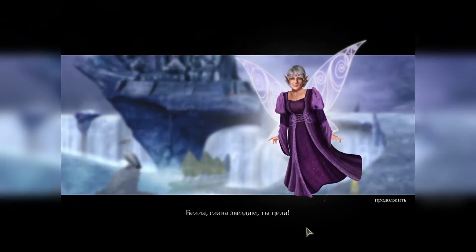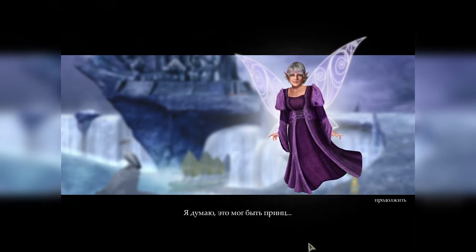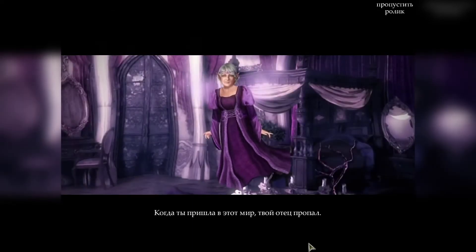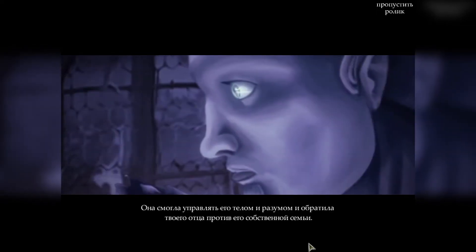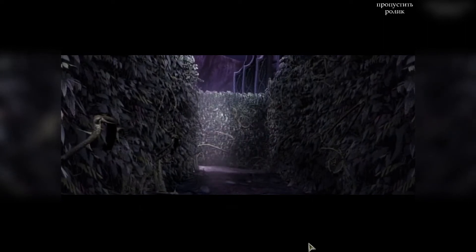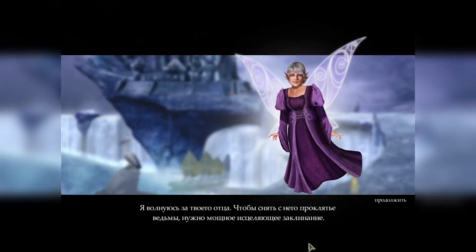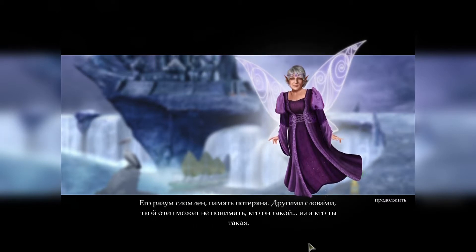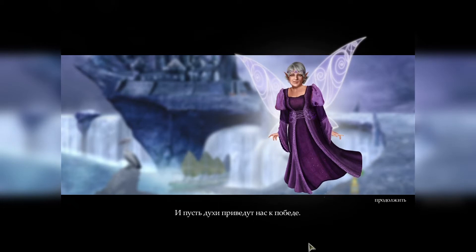Белла, слава звёздам, ты цела. Когда ведьма пленила нас, я успела заметить скитающегося по этим землям человека — думаю, это мог быть принц. Когда ты пришла в этот мир, твой отец пропал. Ведьма наложила заклятие, используя аромат проклятой чёрной розы. Она управляла его телом и разумом и обратила твоего отца против его собственной семьи. Думаю, он и тот старик, что скитается по этому краю — один и тот же человек. Твой отец. Чтобы снять с него проклятие, нужно мощное исцеляющее заклинание. Его разум сломлен, память потеряна — твой отец может не понимать, кто он такой и кто ты такая. Моя способность ветра может пригодиться тебе в путешествии.